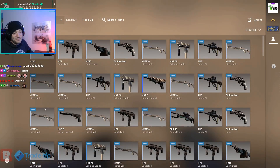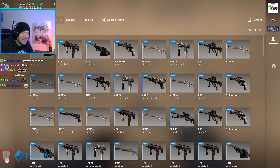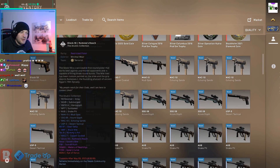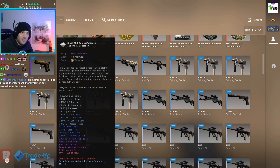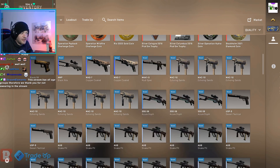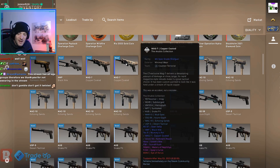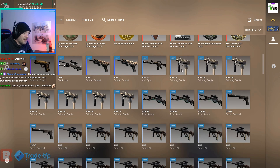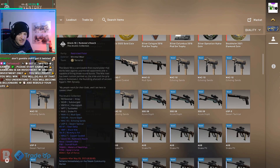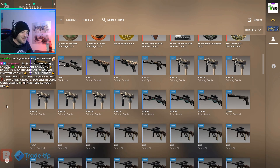So there we go, guys. If this isn't proof as to why you probably shouldn't open these, I don't know what else is. That is 100 of them down. From 100, we managed to get one minimal wear purple in the form of the Glock. We got a field-tested mil-spec in the form of the AWP. We got two of the copper-coated mil-specs — one battle-scarred and one minimal wear. Then from that point, we only got industrials and consumers. We got 13 industrials, 3 mil-specs, and 1 restricted. Everything else was just a consumer-grade skin.